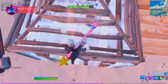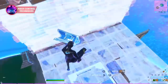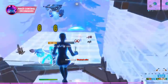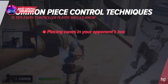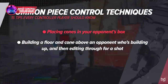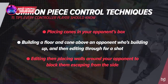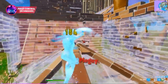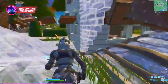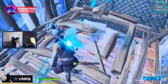One of the best ways to play from distance and still get damage and win fights is by using piece control — basically building pieces around your opponent so they're unable to escape. A few common piece control techniques include placing cones in your opponent's box, building a floor and cone above an opponent who's building up and then editing through for a shot, and editing then placing walls around your opponent to block them from escaping the sides. There are many more techniques you can learn to maintain distance in fights and really outplay your opponents.